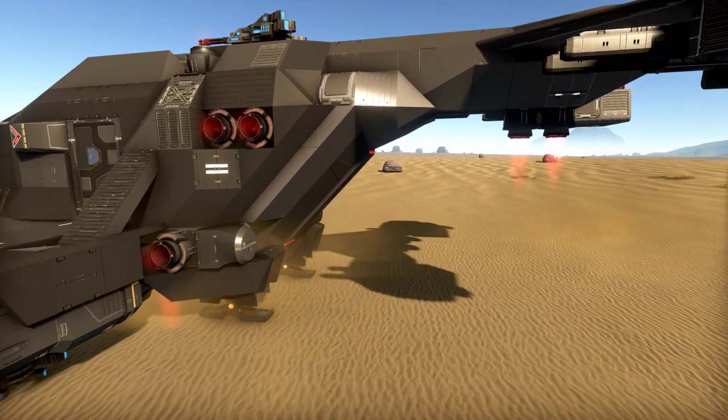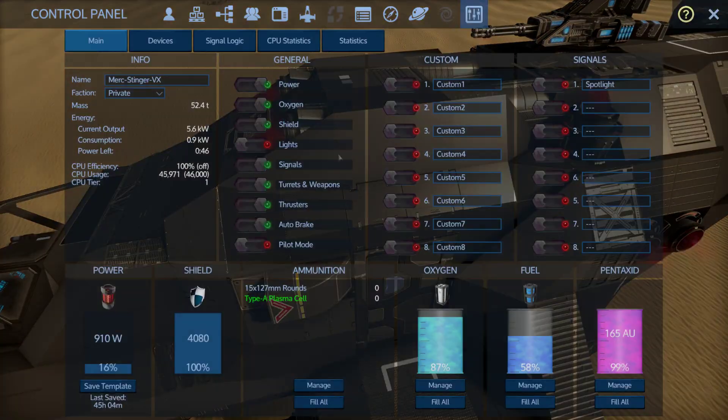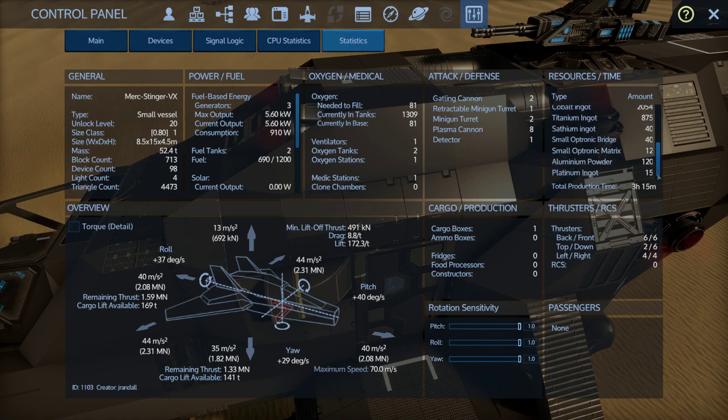So there's more shield, another extra gatling gun, and a little more thrust. Speed on the thrusters right now looks like: 40 m/s forward, 44 strafing — actually its biggest stat — 35 lifting, and 40 in reverse. Only 13 downward.